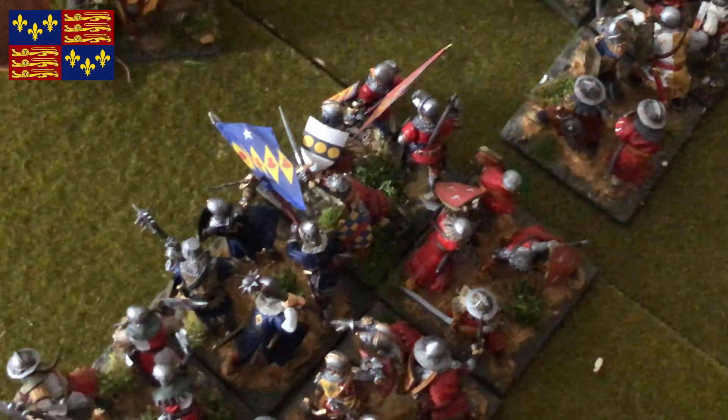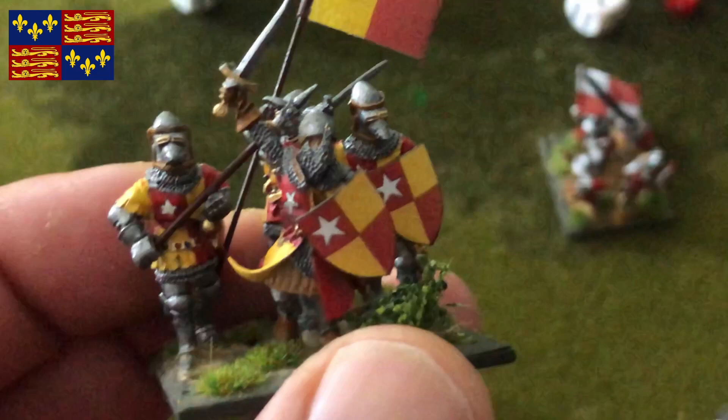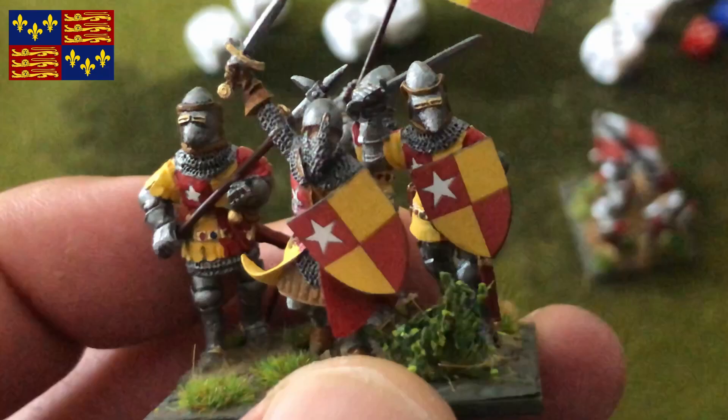Here we have the Earl of Oxford, John de Vere. Obviously he will have higher-ranking nobles around him — well-equipped men-at-arms. He is one of the major nobles of the period, so you can't expect him to have basic heavy infantry around him. You can make this base look more well-equipped, with knights around the lord.